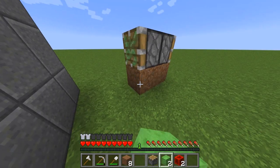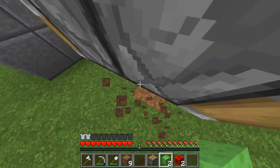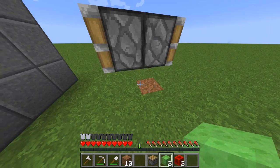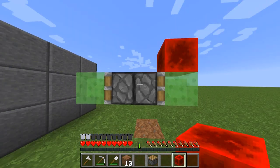Then you want to place a slime block on these two sides. You need to break these two dirt blocks below the pistons before you place a slime block. Just make sure to remember that.